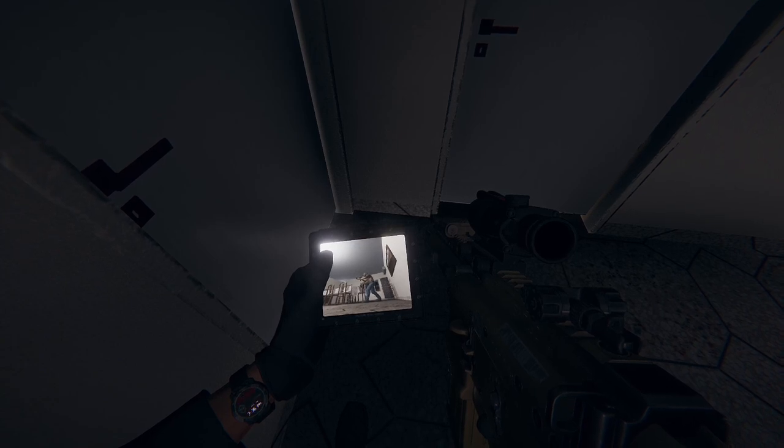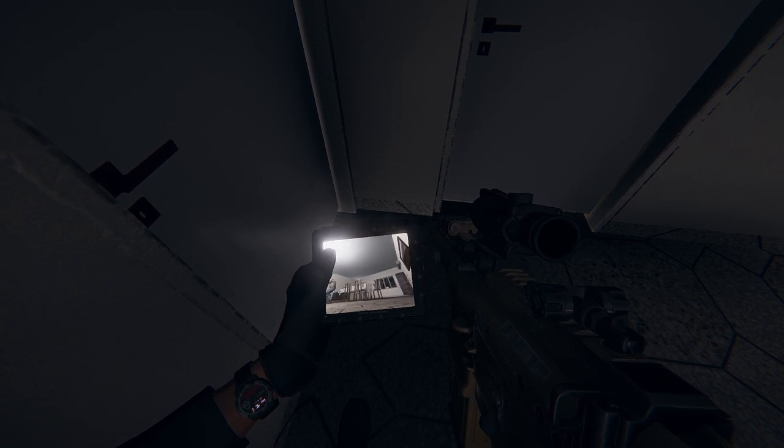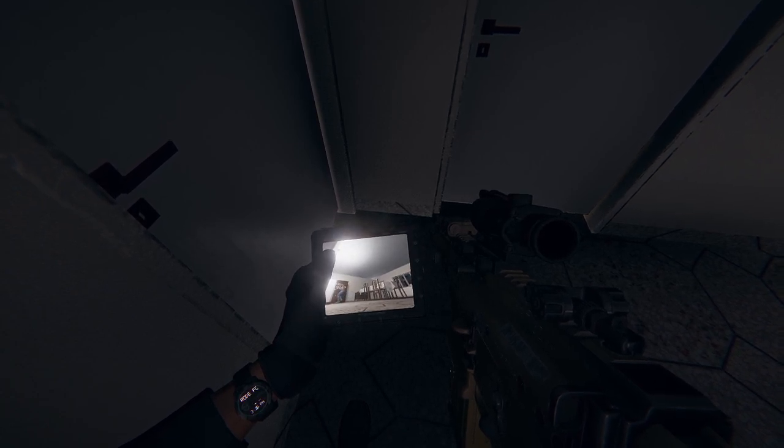That's when the UDC can be very useful, since you can check what's behind doors, check both sides before going through a door, and avoid defenders who are waiting in a corner with an angle on you.